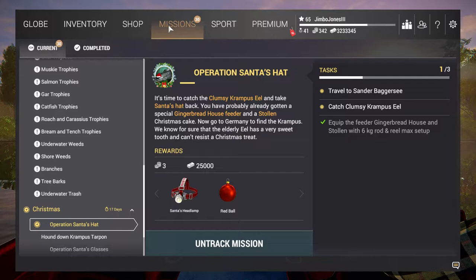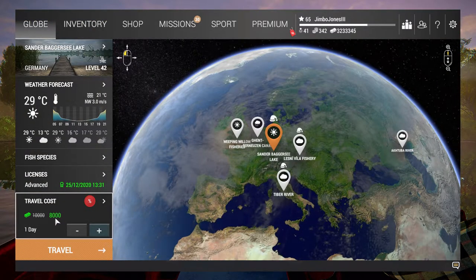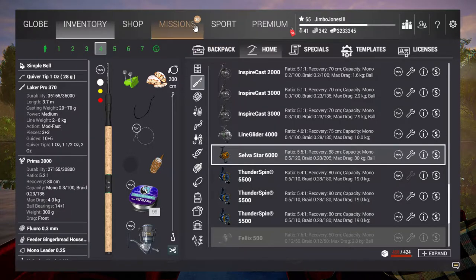Hi there and welcome to an extra video for Christmas Eve for Fishing Planet. I managed to get those remaining blue gobies from the previous video, so I'm gonna have a go at catching this Clumsy Krampus eel. It is obviously at Sander Bagassee in Germany, and one of the things you get for completing the Gobi mission is a pass for Bagassee, so we don't have to pay for that. It looks as though the travel cost has been dropped a little bit for the holiday period as well.